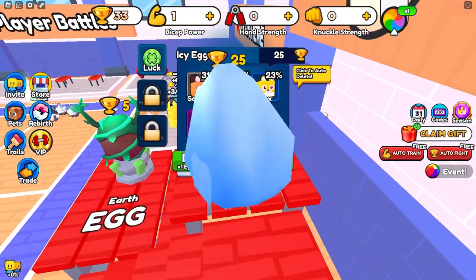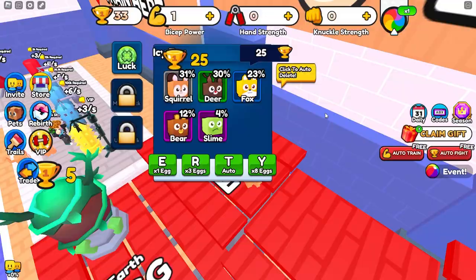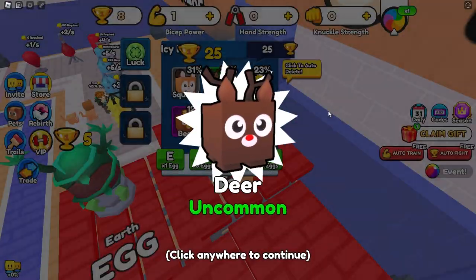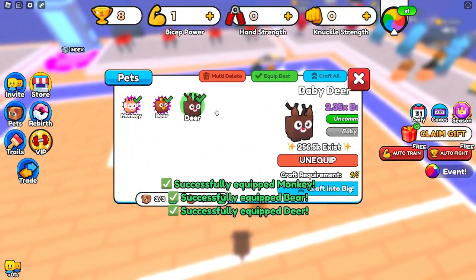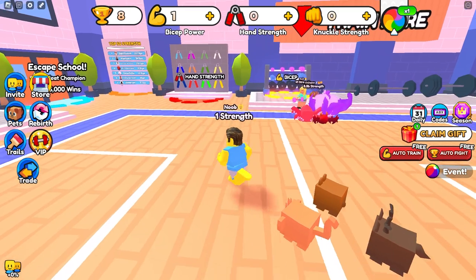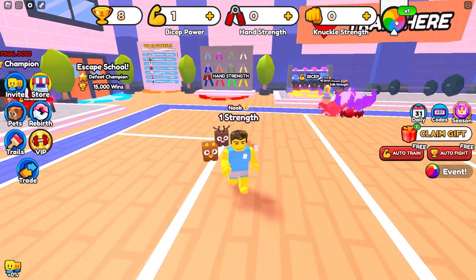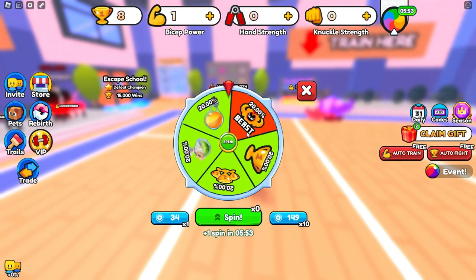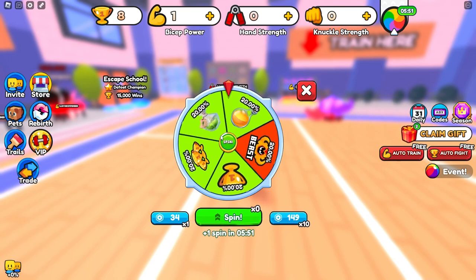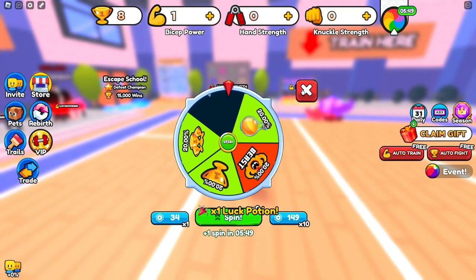We're going to run up here and then just open up two of these eggs. This will start you off with some pretty good pets. Now go back into the pets, click equip best. So now we're already off to a pretty good start with some pretty good pets. We did actually get another spin over here, so let's go ahead and spin that. We get a spin about every five minutes during the beginning of the game, and we did get luck potions, which is not going to be too helpful.